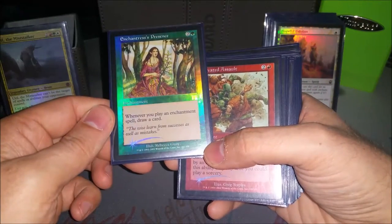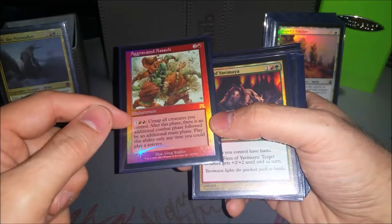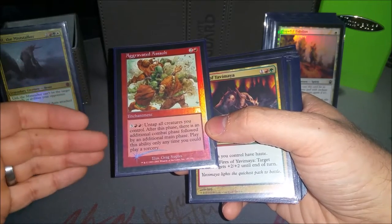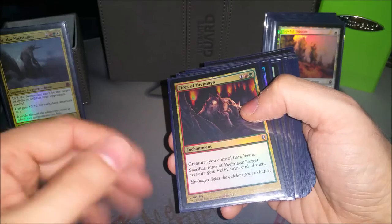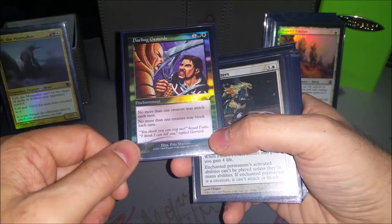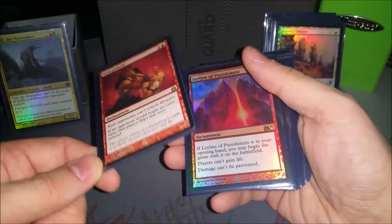Enchantress's Presence is an enchantment that draws you a card every time you play another enchantment — only three mana, draw tons off of this. Aggravated Assault is an enchantment and has the five-mana ability to untap all creatures you control and get an additional combat phase followed by an additional main phase. You have to activate it at sorcery speed so they see it coming, but usually it doesn't matter. Fires of Yavimaya — I mainly play this to give Uril haste, and once he's already attacked I can sacrifice it and pump him. Dueling Grounds keeps me from getting overwhelmed by rush strategies or token decks, and also means they can't double or triple block Uril because they only block with one creature.